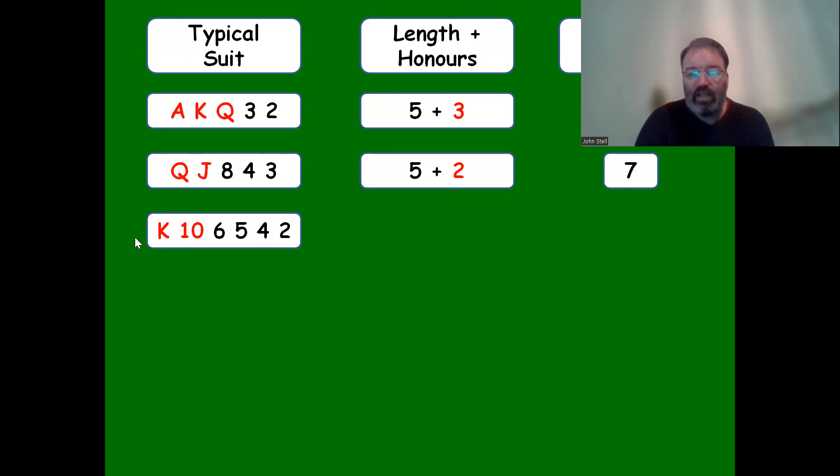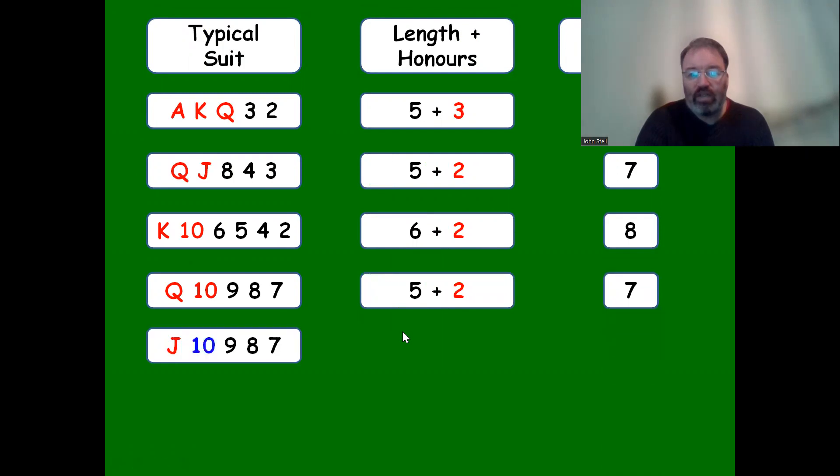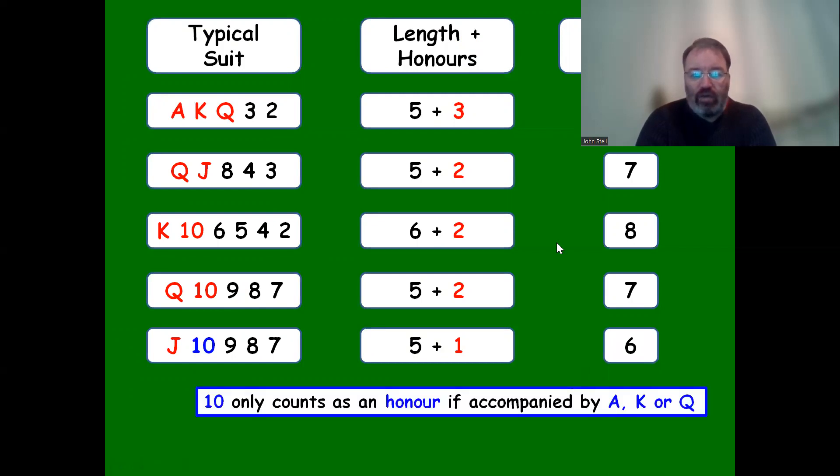A six-card suit with the ten counting as an honor: six add two is eight. Five cards plus two honors is seven. With just the jack and one other honor and five cards, that's five plus one equals six. This holding is clearly better than a weaker one because you might only lose two tricks with a finesse, whereas with ace-king-queen missing you're losing three tricks. The ten only counts as an honor when not accompanied by ace, king, queen, or jack.